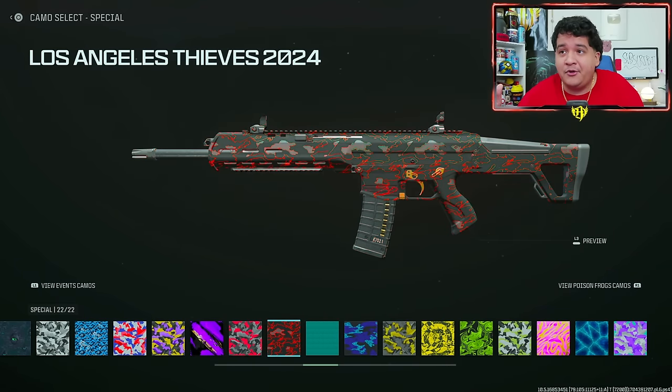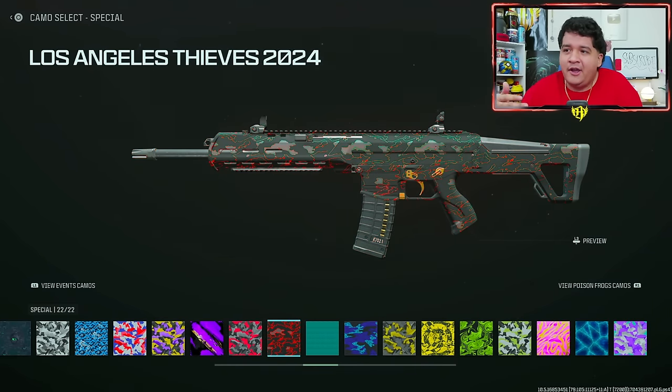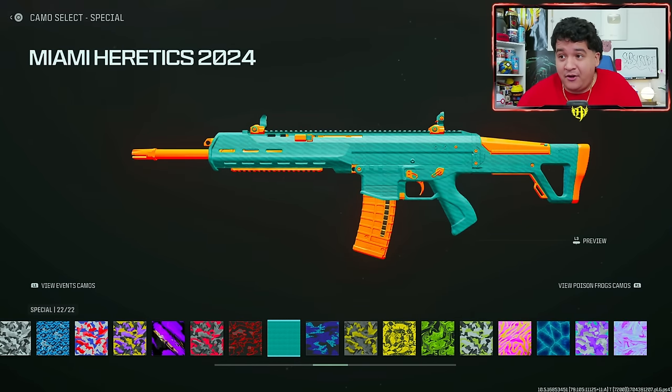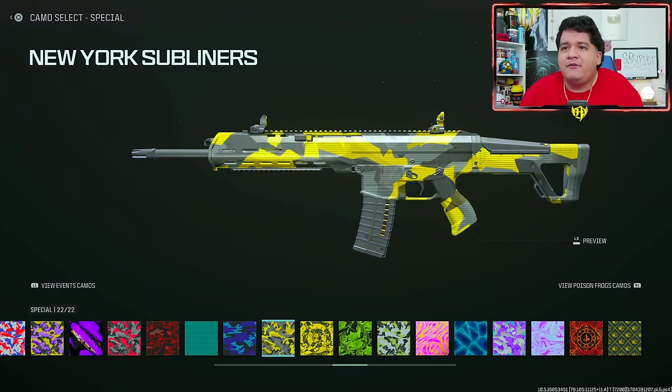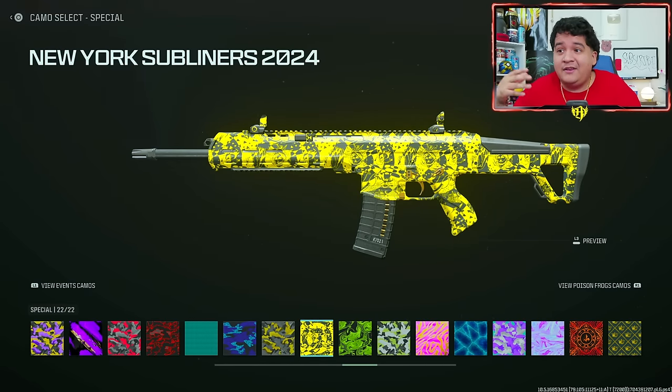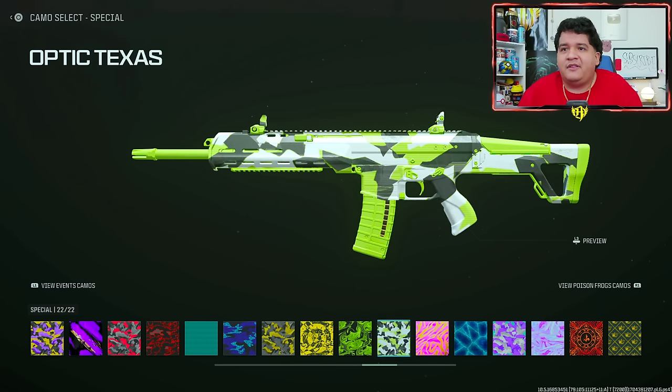Here's last year's LA Thieves camo and here's this year's. Personally I like last year's a lot better just because it stood out more and was brighter, but I can see some people liking the minimalistic look of 2024. We got Miami Heretics here which has this all green and orange sort of combo which is kind of clean looking. And then we have Minnesota Rocker this year which is kind of eh in my opinion. We got New York Subliners from last year and here's Subliners this year — I definitely prefer the Subliners camo this year, just shows a little bit more of their yellow and black which is kind of nice to see.